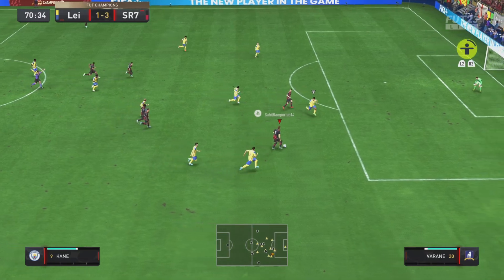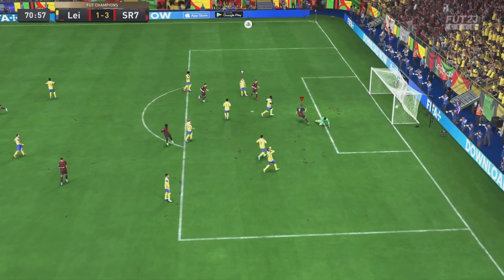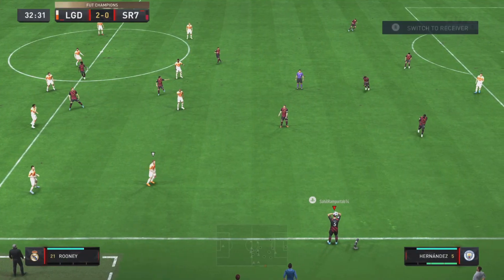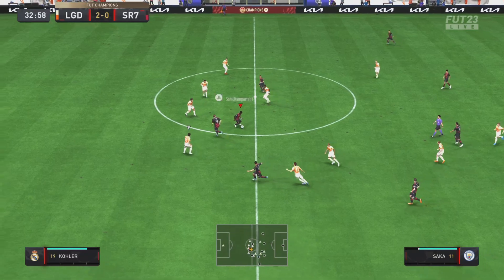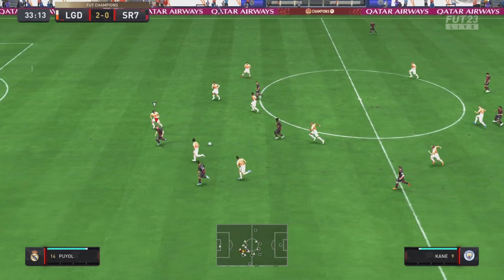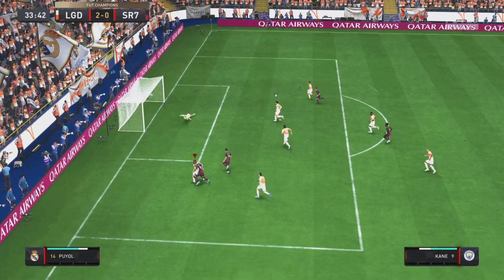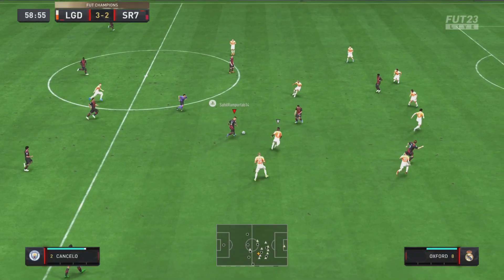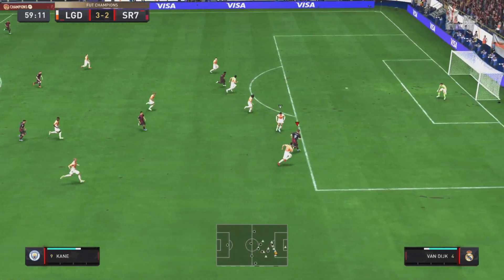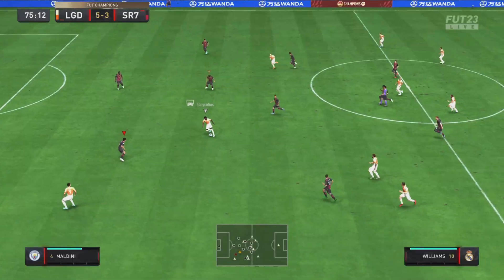Kane on the ball again — we go for the dribble, get around the defender leaving him on the floor, and roll the ball past the keeper at the near post. Schweinsteiger plays straight to Saka who spots Kane, plays it through, the defender can't catch him, and Kane shoots across goal on his 5-star weak foot and tucks it away — no problems. Then we find Harry Kane again, he plays the ball in and finds the back of the net once more. Absolutely no doubt about his finishing whatsoever.